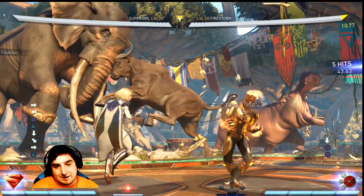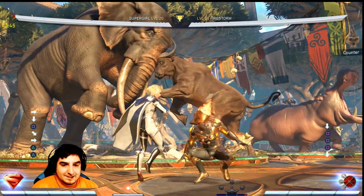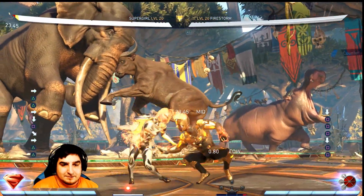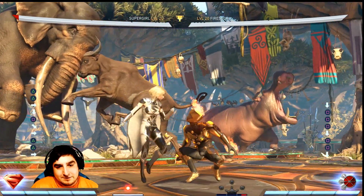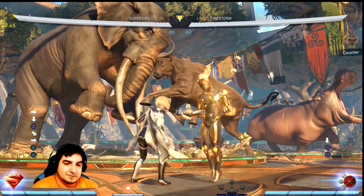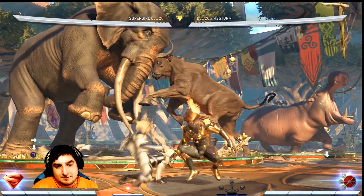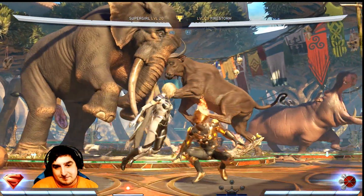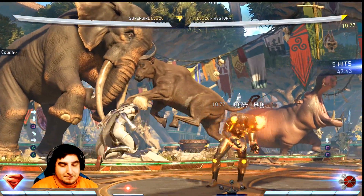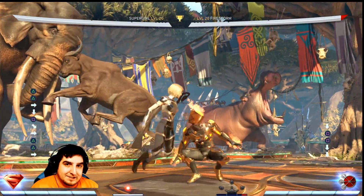You can counter with a downwind of breath if you want. Speaking of downwind of breath, that also has a gap in it — bigger than the regular one, or the back one too. So it doesn't hurt to always counter-poke. Every time you see her do a downwind, counter-poke. If you're literally any other character in the game — Catwoman, for example — you can just do her standing one and get a full combo.